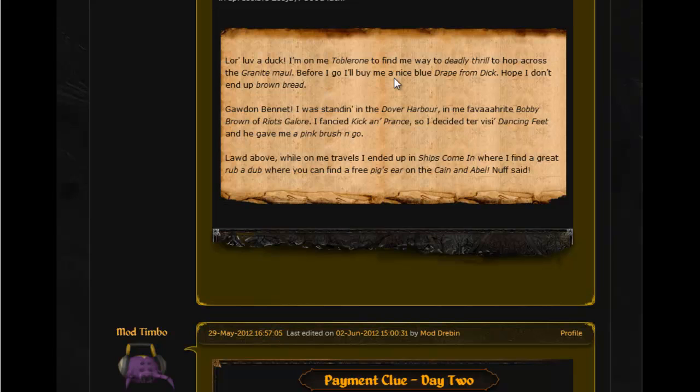Second paragraph: 'Gordon Bennett, I was standing in the barber in my favourite town of Falador, I fancied a dance so I decided to visit Party Pete and he gave me a pink afro.' That's pretty much what it means — 'a pink brush and go,' afro rhymes with go, so that's a bit of a dodgy rhyme there. The last one: 'while on me travels I ended up in Portsmouth where I found a great pub where you can get a free beer on the table.' So if you go to Portsmouth there's a pub and the beer is just on the table ready to take.